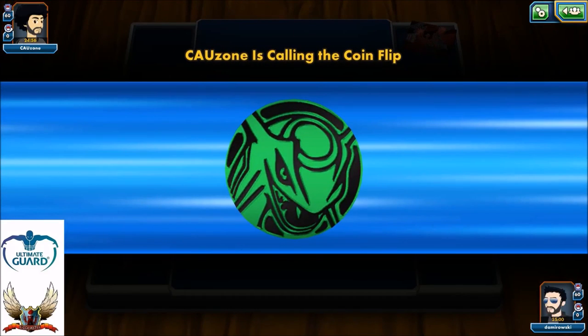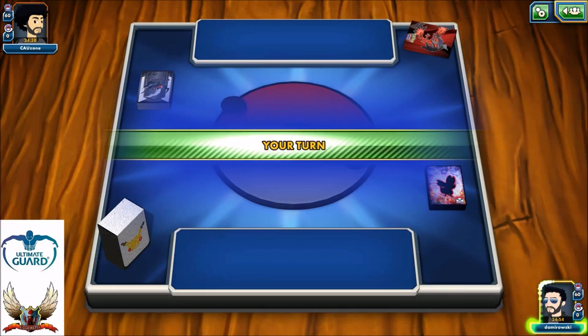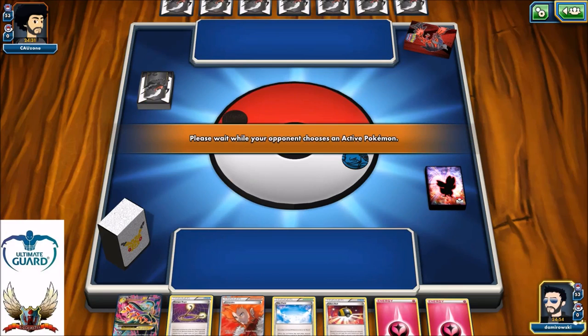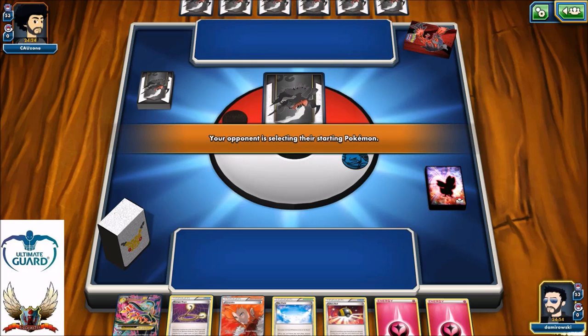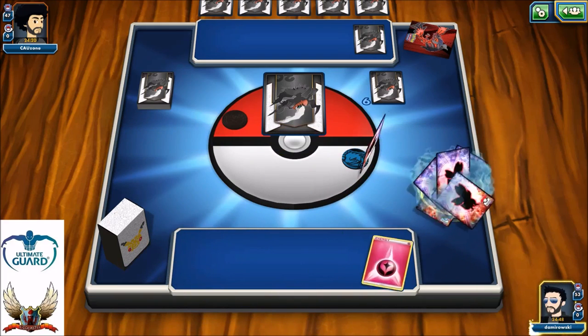Okay, time for battle. I'm waiting for my opponent to call the coin flip so we can kick off. If I win the coin flip, I definitely want to go first — no reason to start second. There's a tails, which means I will go first. No basic Pokémon for me in my opening hand. My opponent doesn't mulligan either, so he takes one extra card. I'm hoping to start with Gardevoir EX — maybe double Gardevoir would be very good.